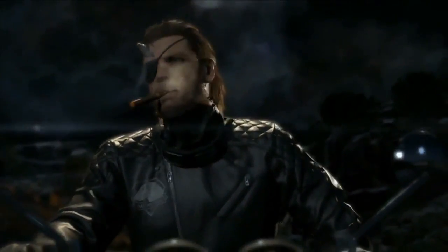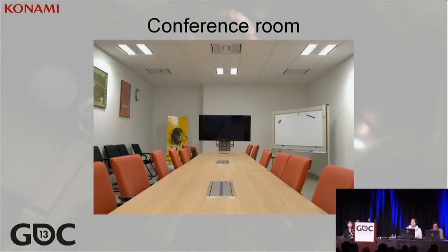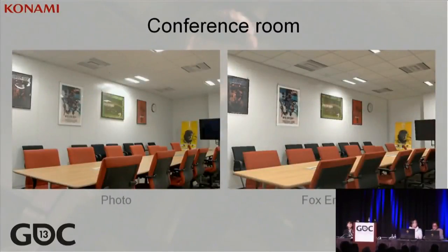Let me give a brief overview of what the FOX engine is. The FOX engine is the engine created in-house here at Kojima Productions. This is an actual photograph of our conference room here at Kojima Productions. The image on the left is the photograph, the one on the right is rendered in FOX.